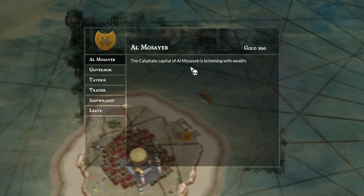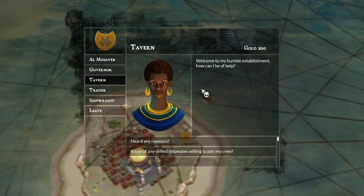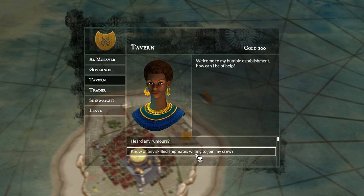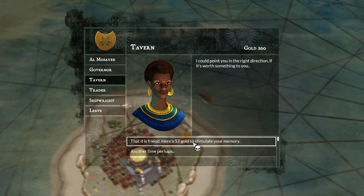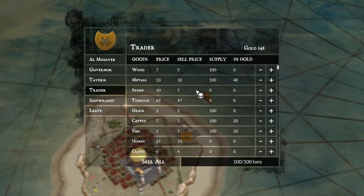The Caliphate capital of Al-Mosayyab is brimming with wealth. We speak to the governor — she says she's heard rumors of us and not a single one of them was good. At the tavern, we can ask if they know of any skilled shipmates to join us. It costs 52 to stimulate their memory. There are three scoundrels in the back room. I've definitely seen it cheaper, but I'm going to grab those three. We got lucky — we have 40 medals worth 10 each, so I'm going to sell a bunch of those. I think prices vary by location because I sold for different rates in a previous playthrough.